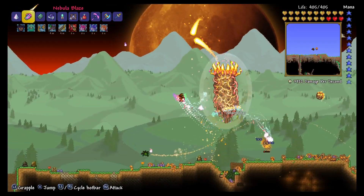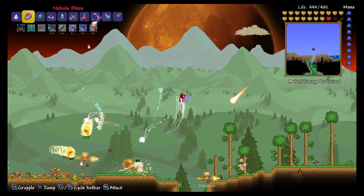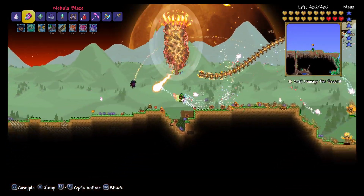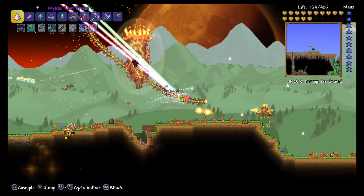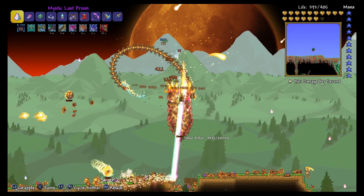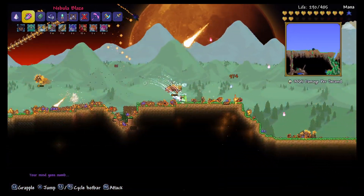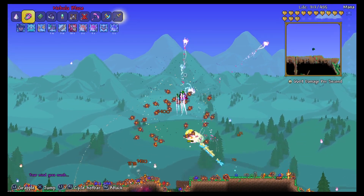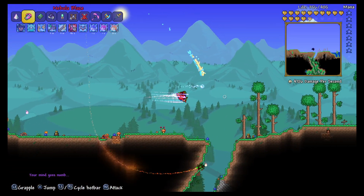The two best weapons that work against the Crawltipede are lock-on weapons such as the Nebula Blaze and the Arcanium, or very high-powered weapons such as the Last Prism, the Meowmere — even the Star Wrath works really well against it. The shields are now down and we're going to go ahead and kill the pillar. Defeated the solar pillar in under about three minutes.